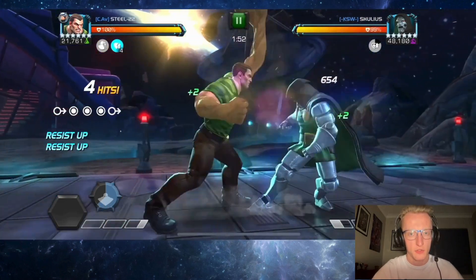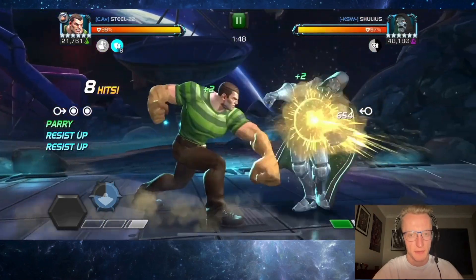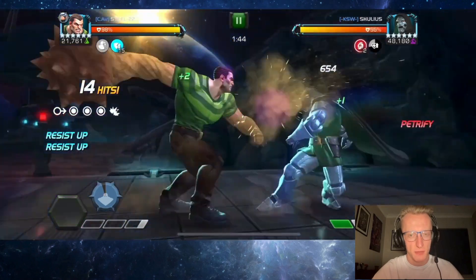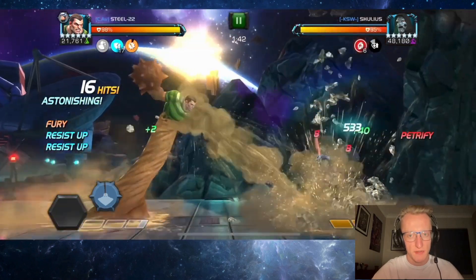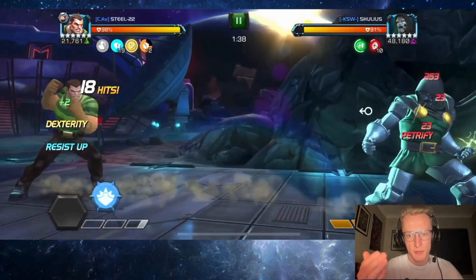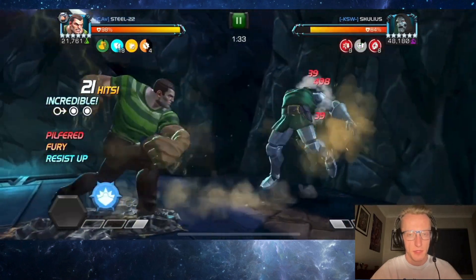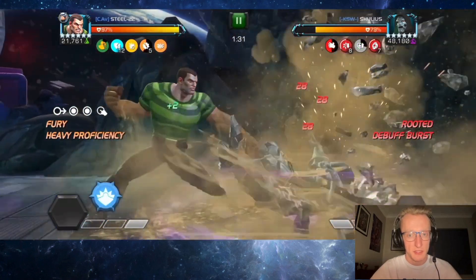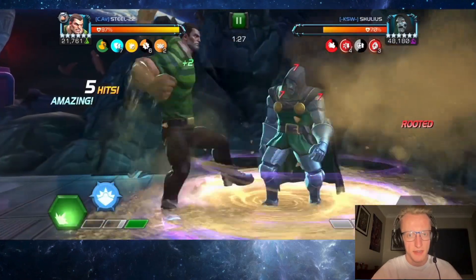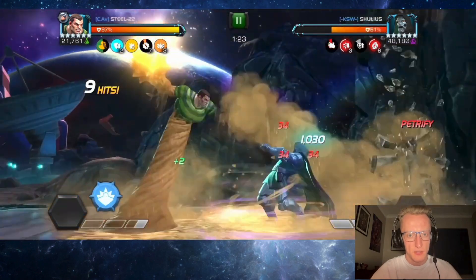This is definitely a better showcase of Sandman and his strengths — this is against Doom. Doom is obviously an extremely tanky champion; most champions can't crit against him. The best way to get him is really damage over time or in this case reversing that regen. The good thing is that Sandman's special one does get you pretty close to the opponent, so you can activate that regen from being close during the special one, and it is a long special as well. We're into the unstable now, so you can chain a few heavies together — and the burst damage isn't too bad. We chain into another special one with a heavy.